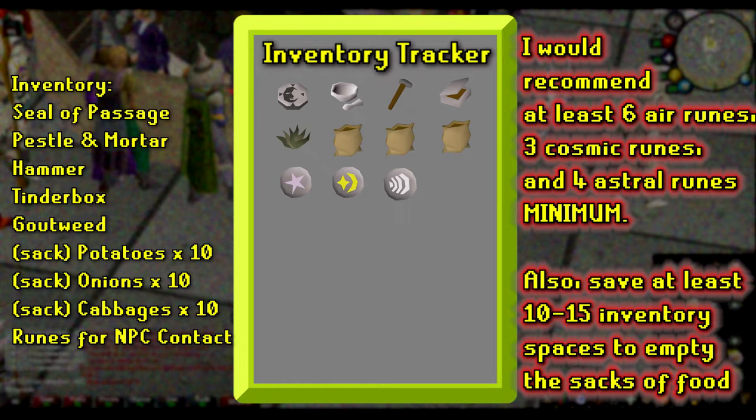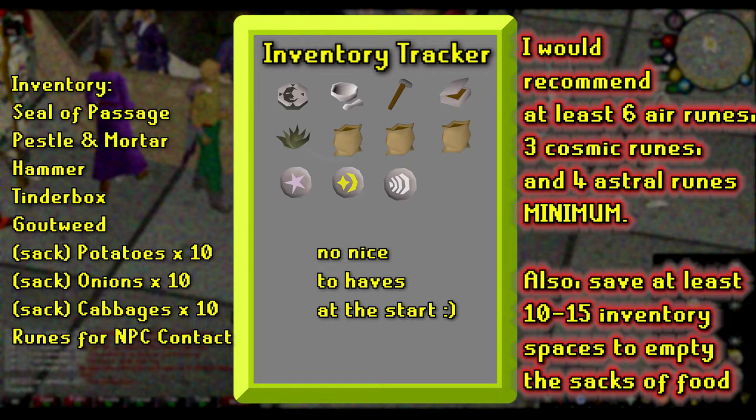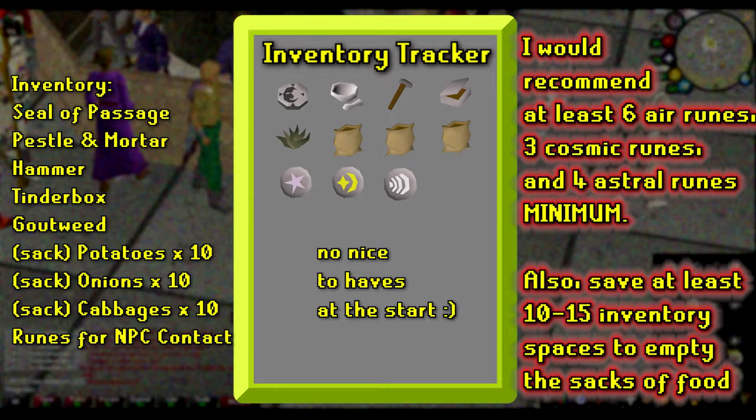A few notes to add: what's absolutely necessary are at least a few astral runes, cosmic runes, and air runes. One astral rune is needed to make the Dream Potion, and the others are to make the quest move much faster, since you can use the NPC Contact spell to talk to Syracis remotely instead of having to continuously go into the cave to talk to him.